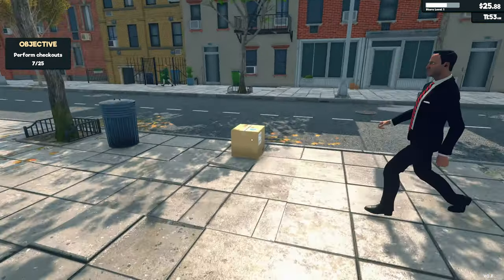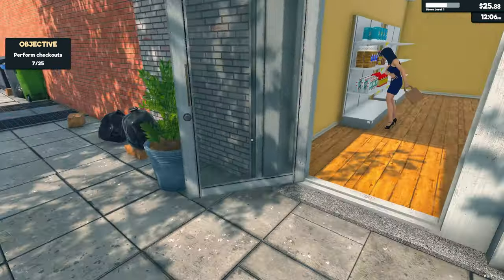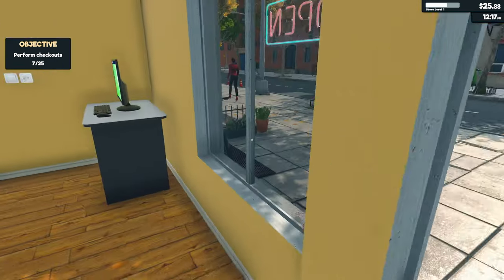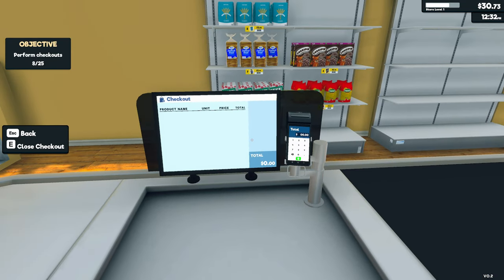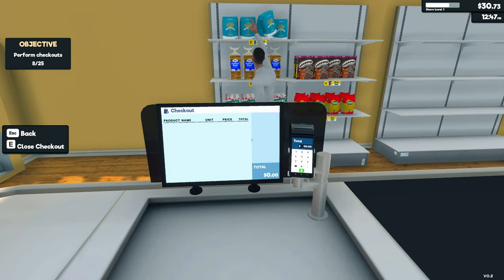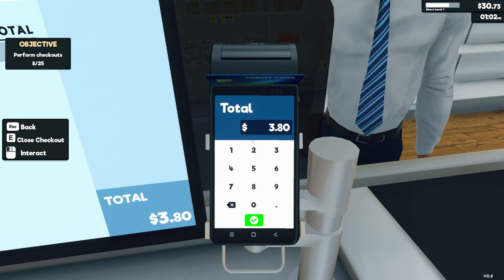Market price 3.12, let's go for 3.15 — 2.16 profit per sale. I feel like the product graphics have improved but I might just be imagining that. Our first objective is to perform 25 checkouts. Sorry if I speak a little fast in this video — I think it's a Welsh thing, we do tend to talk quite quickly.